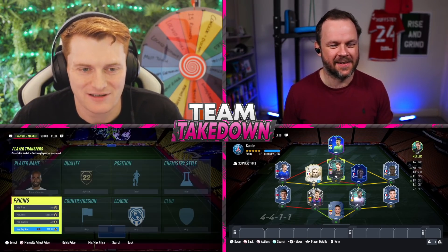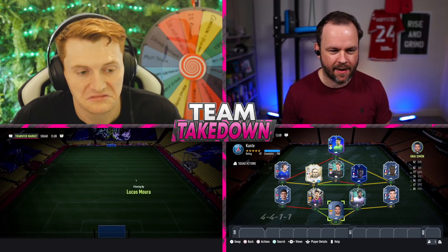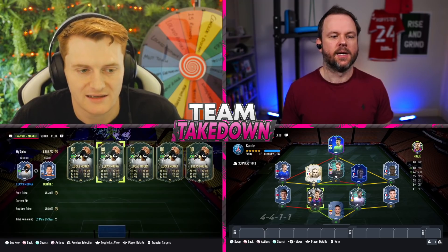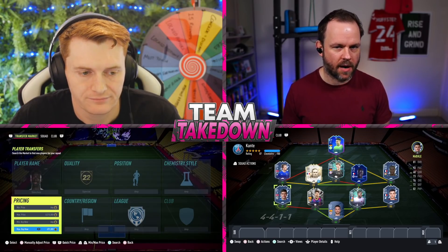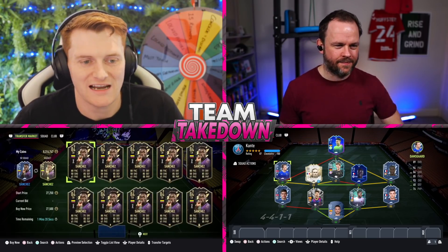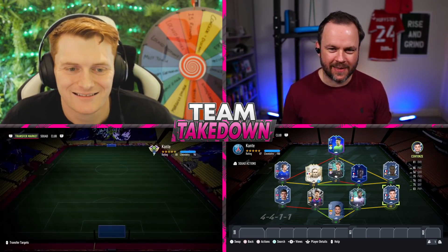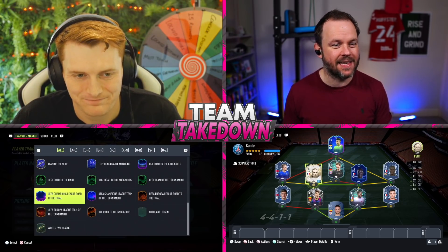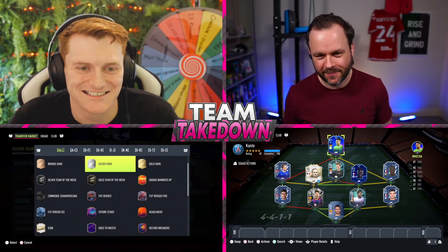Team reveal time. Chuff confirms: in goal he used Simón — a Spanish La Liga keeper to hide — with showdown PK and Flashback Titi as center backs. Left side had Marla with Damsgaard. Right side was Sentonzé and Darby at right mid. In the middle: Kanté next to Petit, with Müller at CF and the MOTM Mecca card as striker.